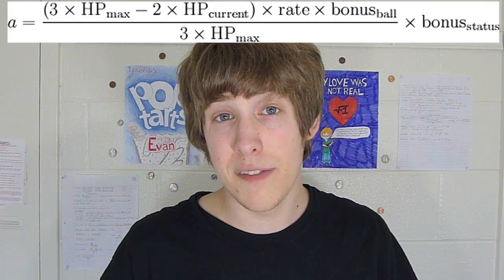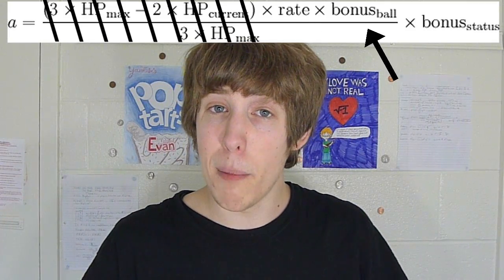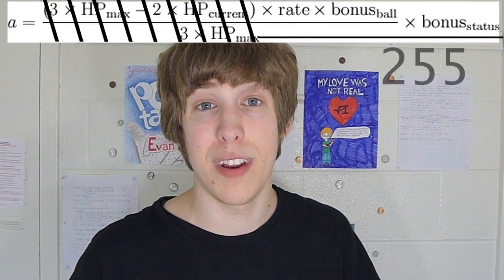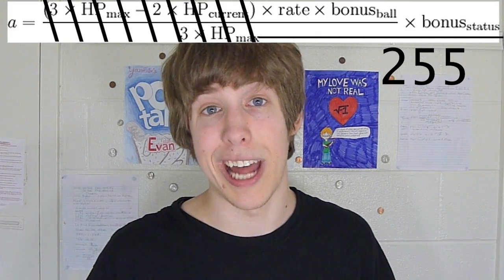Easy stuff, huh? Now to make this a little easier on ourselves, we can actually just do a little bit of rounding and assume that if the Pokemon you're trying to catch only has one health left, then we're only going to take account of the catch rate, ball bonus, and status bonus of the Pokemon, and divide the multiplied number by 255 to find the probability that you will catch this Pokemon.